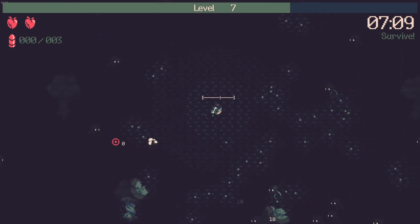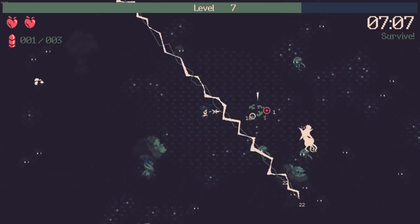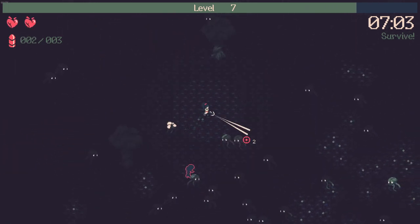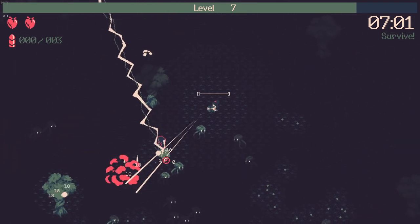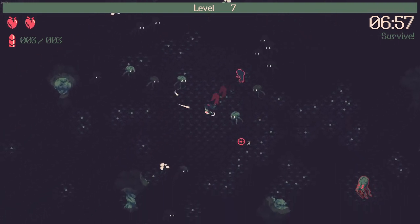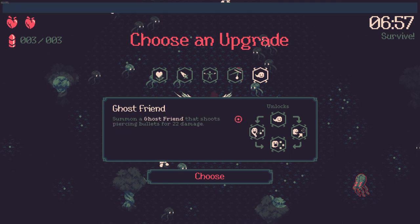Reload rate, 5% increase bullet damage by 30% after reloading - which is great because I am shooting like crazy. Where did I get the lightning? I don't think I got the item I thought I got - I think I got the lightning item instead. That's all right, it is what it is. I've never really gotten the lightning item, so we get to see if this is any good.